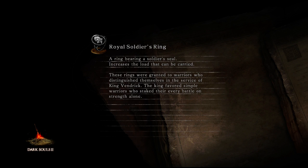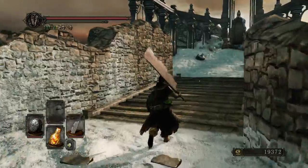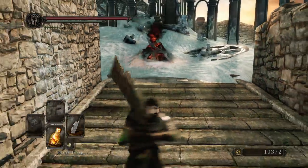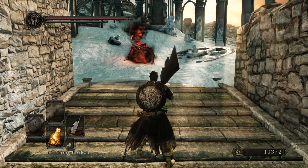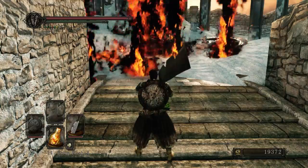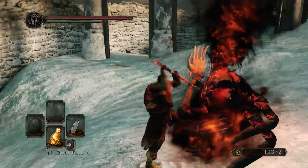If I absolutely just cannot deal with this much weight, I could maybe mix and match, but these two weapons just look so great and really fit the build thus far — or what I want to be using for now at least. I already have these first six Smelter Wedges, so I can just run right on up when this is done and claim the first fragment of Nadalia's Soul.